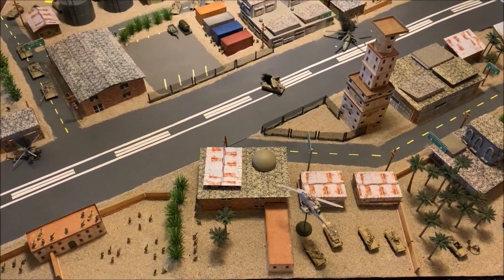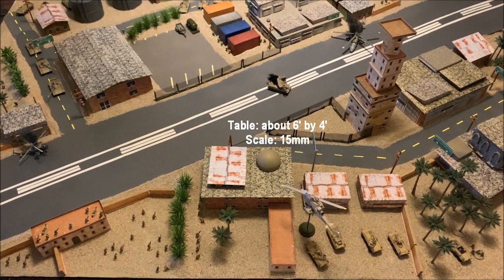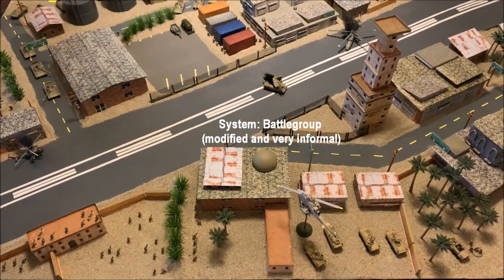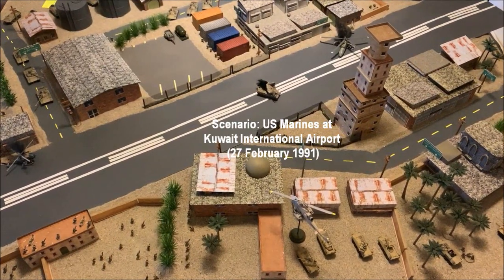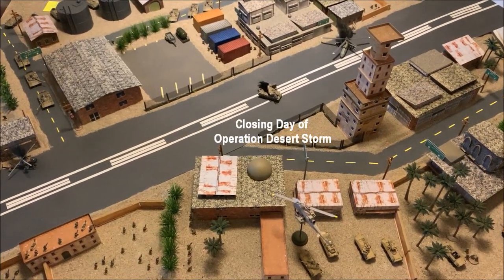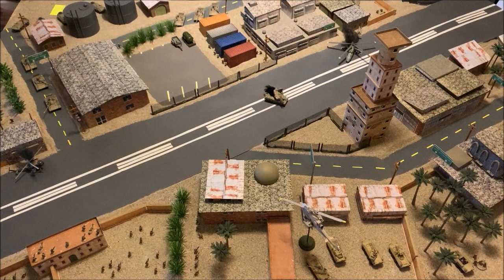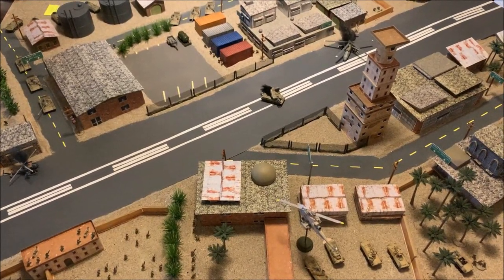Welcome back to the Wargaming Table here on the Sit Rep Podcast, your source for military historical wargaming. I'm your humble host, Ariskinny Jim, here to chuck some dice in another 15-millimeter smackdown as part of our ongoing 30th anniversary review of Desert Storm and the Gulf War of 1991. We're taking a look at the Battle of Kuwait International Airport, fought on the last day of the war. The system we're using is Battle Group, originally by Iron Fist Publishing, modified to accommodate 1991 weapons and equipment.